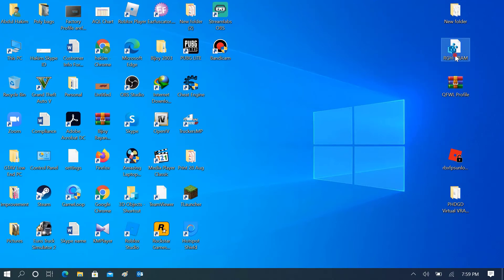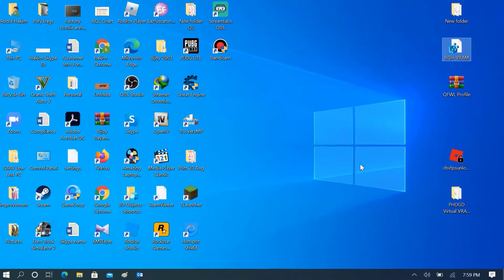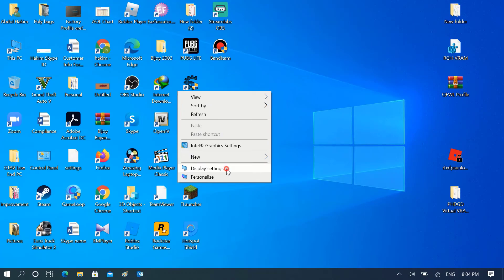If this does not work, then simply download the file from the description and run it. Then restart your PC. When you've restarted, check your system memory.